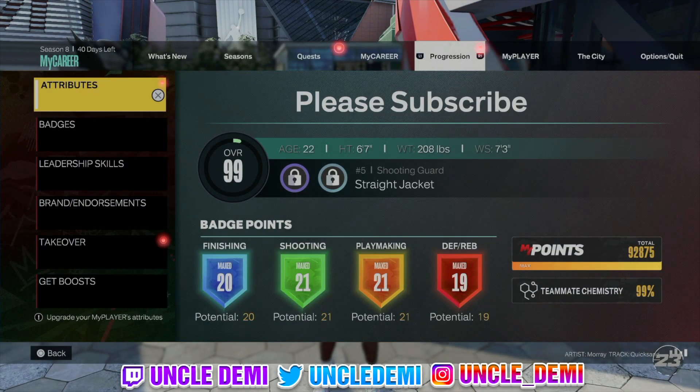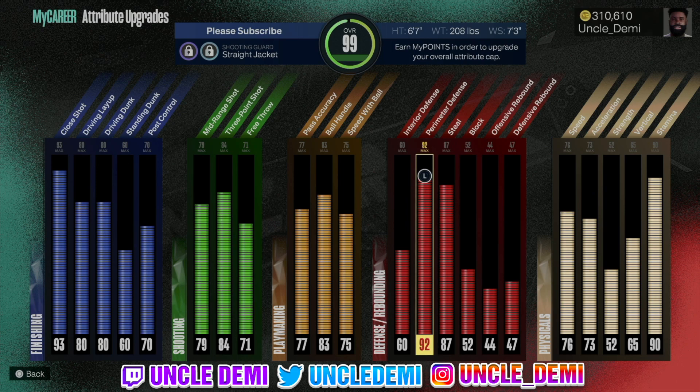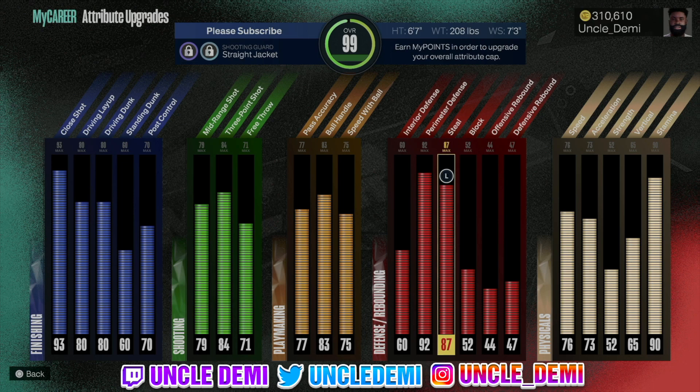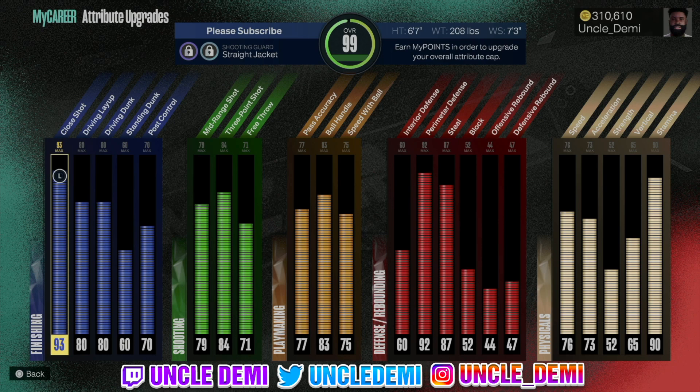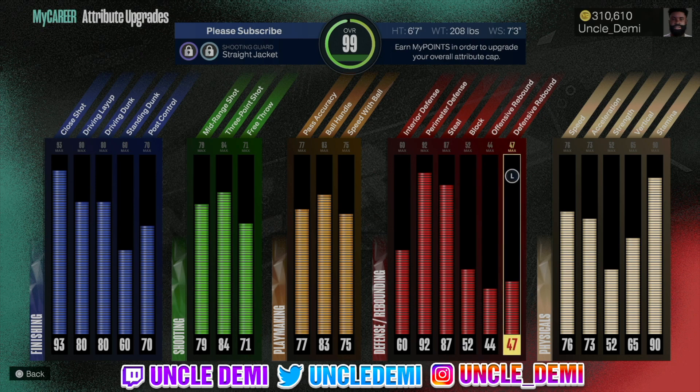I'm maxed out at 99, and as you'll see in my attributes — starting with defense first — I have a 92 perimeter defense giving me gold clamps, and an 87 steal giving me silver glove. That's really, really strong. I have an 83 ball handle with 77 pass accuracy and 75 speed with ball, which gives me the Michael Jordan dribble style, so I can be a decent secondary ball handler. An 84 three-ball lets me shoot really well, plus a 93 close shot giving Hall of Fame fearless finisher, 80 driving layup for the Zach Levine package, and 80 driving dunk for quick drops. This build is not bad at all — really solid for a replica build — and it's called one of the best replica build names in the game: straight jacket.